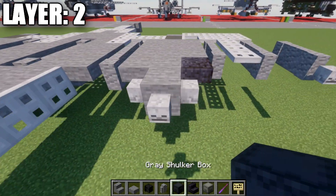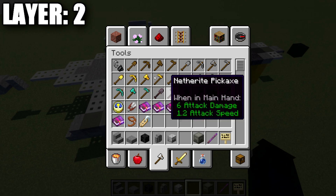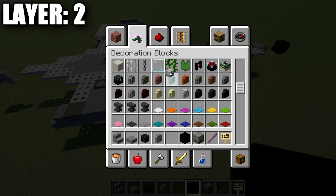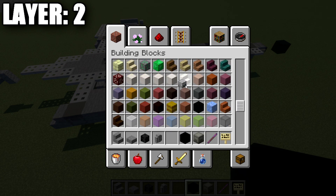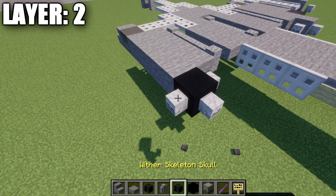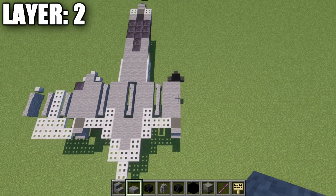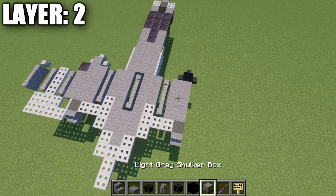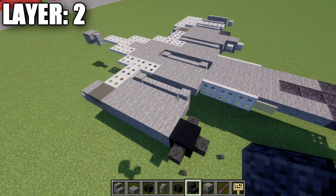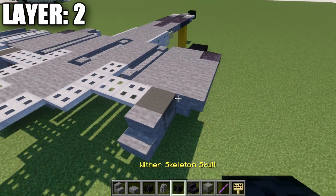Going toward the front, place a stone full block that sticks out, then skeleton skulls to all three sides. Over on the right side we have a difference for the wing pod tip: on the left side the tip is stone-colored, but on the right side this block is black concrete with a skeleton skull to the sides. After that, grab a polished blackstone stair, place it to the side, then take stone stairs and go back three, followed by an iron trapdoor.